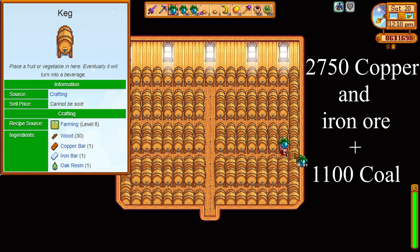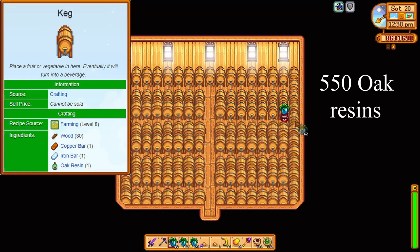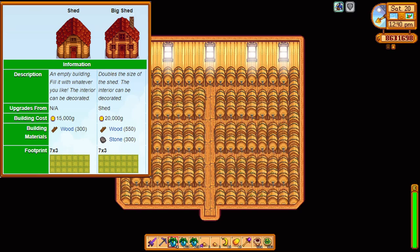Oak resin is painful — 550 bottles of oak resin. And this doesn't include the resources needed to make the upgraded sheds. A fully upgraded shed will cost you 850 wood and 300 stone each, so 3,400 wood and 1,200 stone for four sheds. Aside from the other numbers, the total wood required for all of this is 19,900. That's whack crazy. But I'm not throwing numbers at you to scare you — I come with a plan and I want to share.